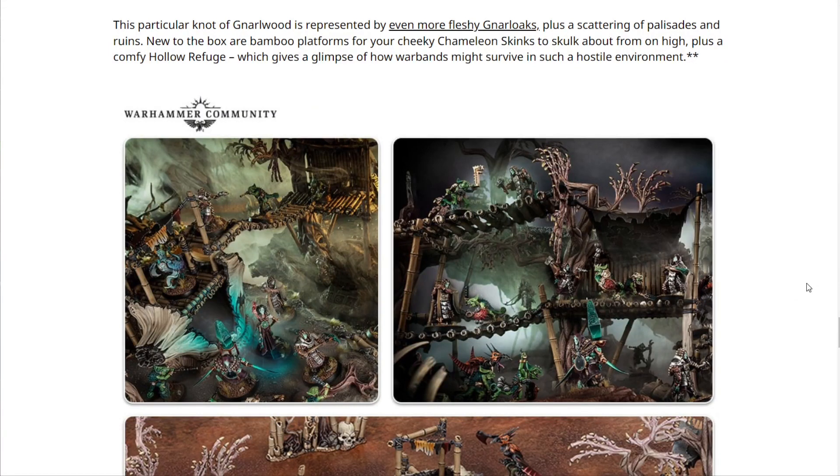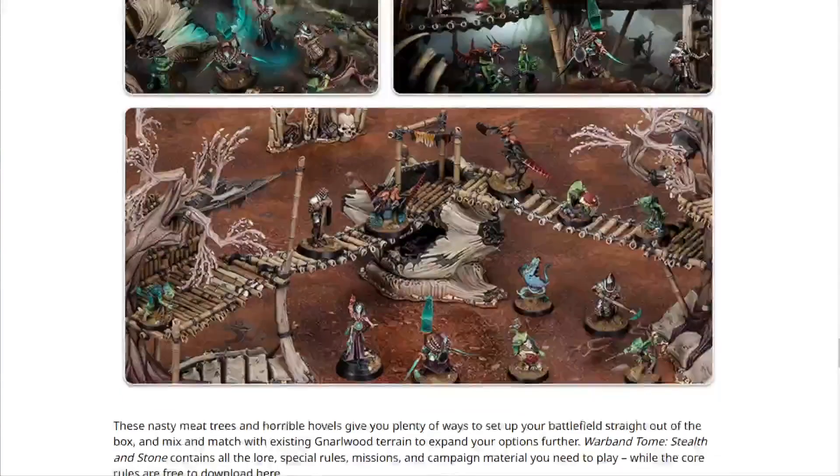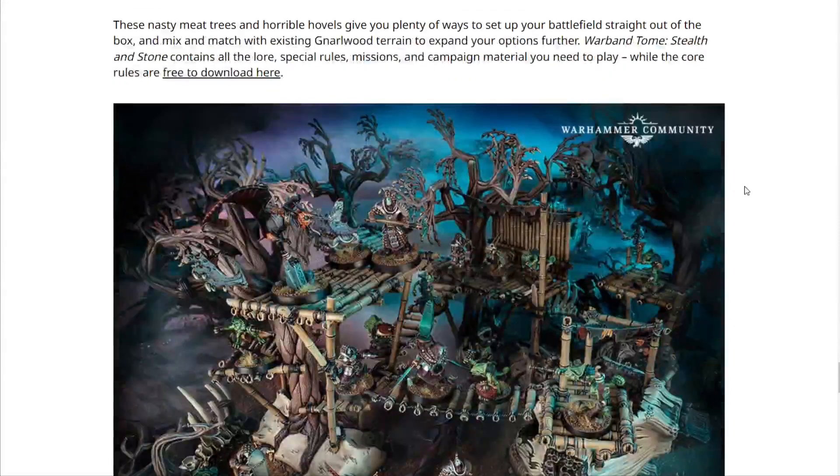This particular knot of the Narwood is represented by more fleshy Gnarle Oaks plus scattered palisades and ruins. New to the box are bamboo platforms for the Chameleon Skinks to skulk about from on high, plus a cozy hollow refuge giving a glimpse of how warbands survive in this hostile environment. The models all look awesome and the setting looks epic in these pictures — I'm definitely a fan.